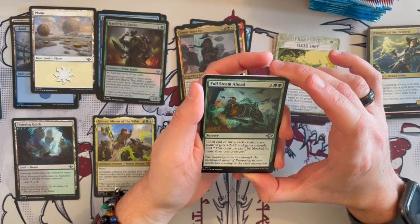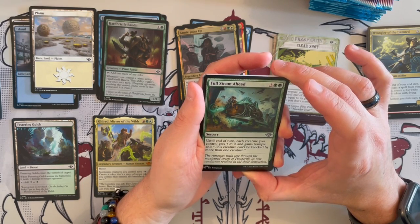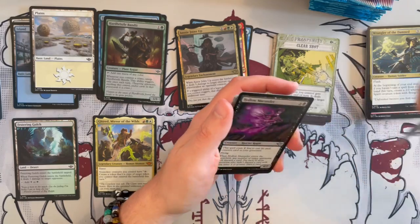Full Steam Ahead is a sorcery. Until end of turn, each creature you control gets plus 2, plus 2 and gains trample, and each creature can't be blocked by more than one creature. Very, very good alpha strike in the right deck.